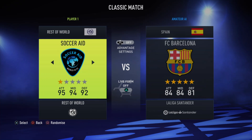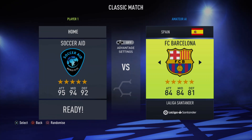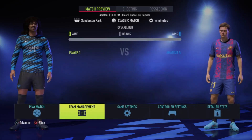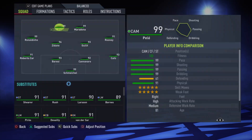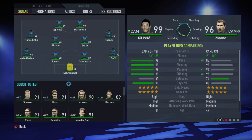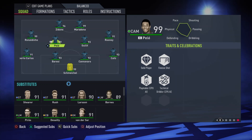Soccer Aid — that's it. Click into it. If you enter Team Management, you can see this club is loaded — it has Ronaldinho, Zidane, Roberto Carlos, Kafú, Gullit, Rooney, Maradona, and so on.